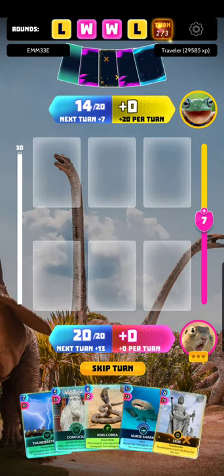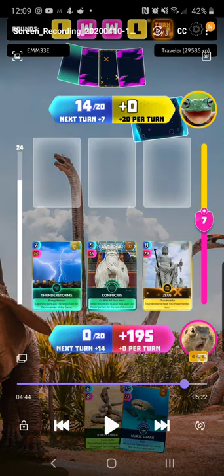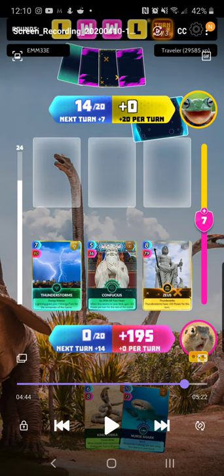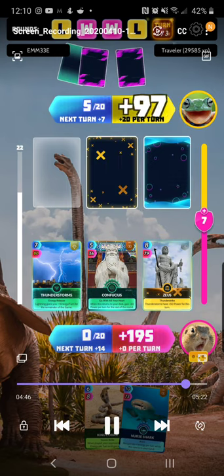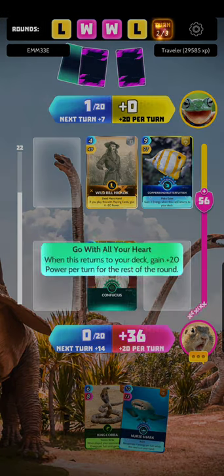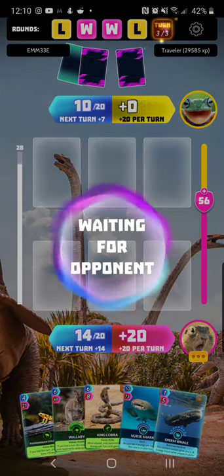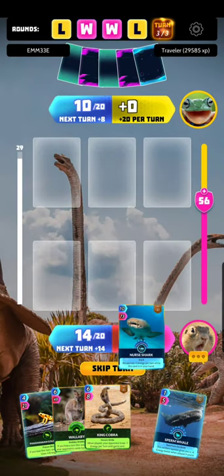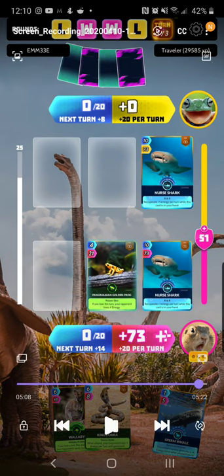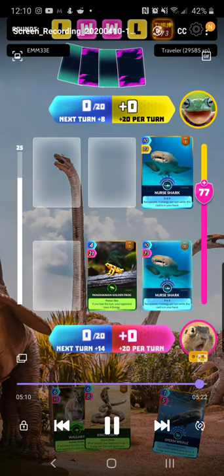He uses Confusion to maintain some power throughout the round. Since I now have plus 13 energy, I'm able to use Zeus, Thunderstorm, and Confucius — a very heavy power attack: 195 to 140. He uses Billy Hickok again with the Copperband Butterfly. I have the lead now, and on the last round I use the Nurse Shark with the Poison Fish. He's only able to use his Nurse Shark, and just like that we get the win.